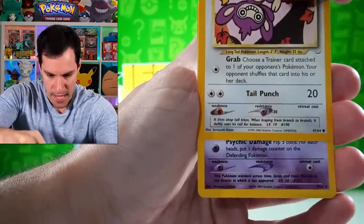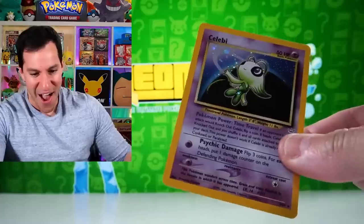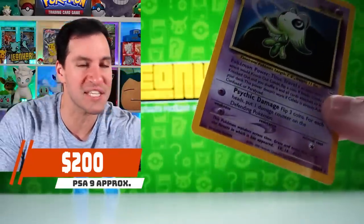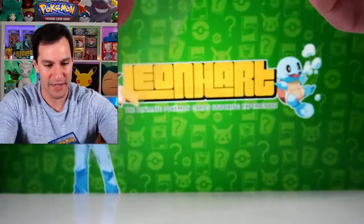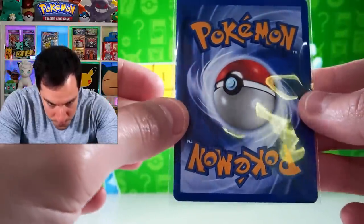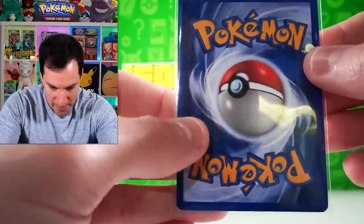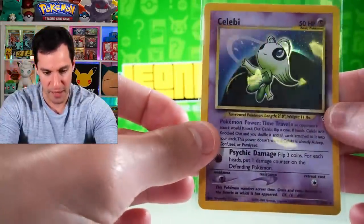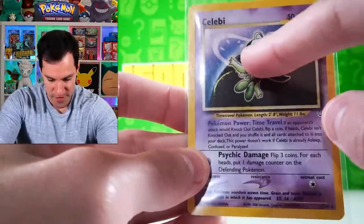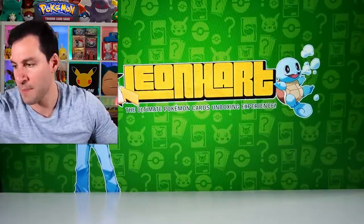Aipom and a Celebi holographic — no way! That's gorgeous! Perfect centering today. Look at this beautiful holo — no whitening, maybe a little edge wear at the very top. Celebi is time-traveling and there's a clock in the background — so nifty! Thankfully every pack so far has had a holo.